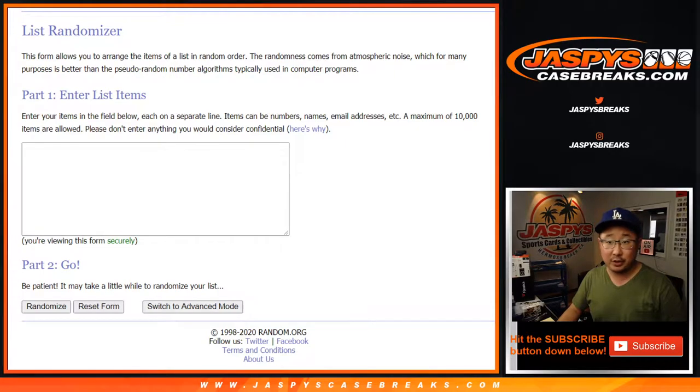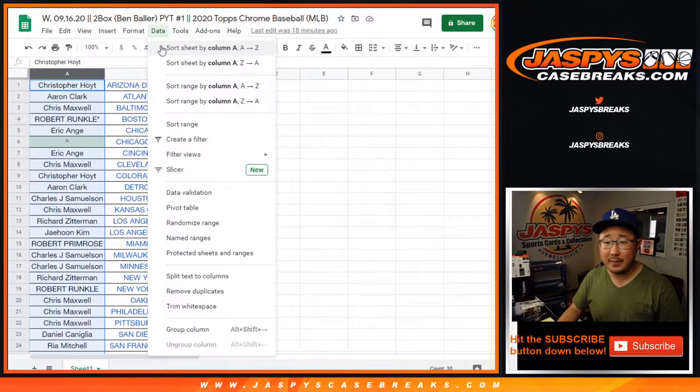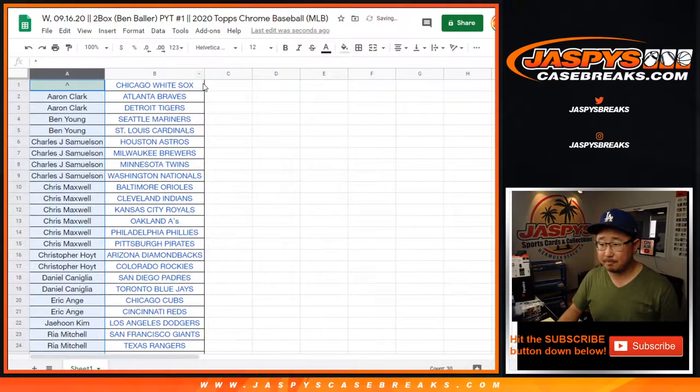There's the names right there — there's the White Sox that we're giving away. Let me just double check and spot check that. Chris got the Diamondbacks, Robert last spot, Mojo Red Sox. Okay, I got the right list. So let's sort by column A by team. If you buy 80 teams, yes Jay, you get 40 entries. You see the pattern.